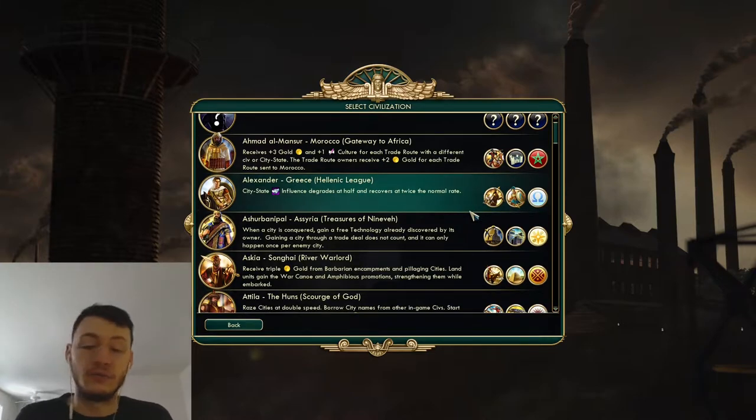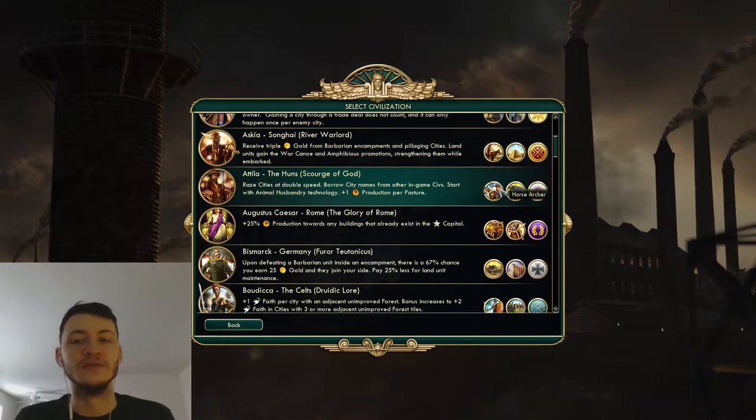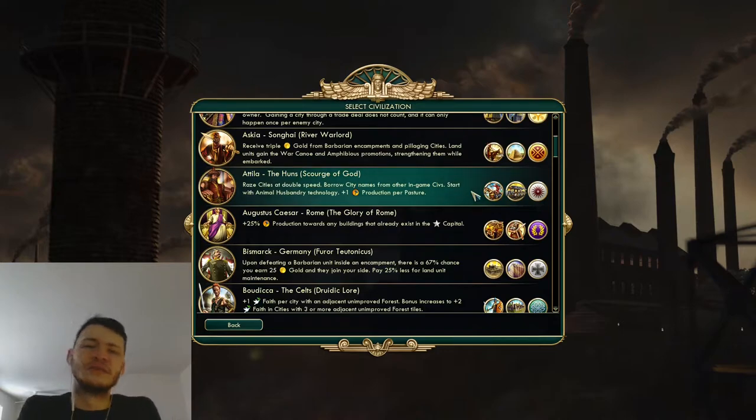What I mean by ancient war civ is you need to be able to, in the first ten turns, start pumping out your unique units or units that can take advantage of your unique ability. Ciri doesn't make the list because the siege tower takes too long. The Huns, though - there are only two civs that are really, really excellent at opening Honor. The Huns is one of them, because their Battering Ram replaces your Spearman at two techs. I think it's the best ancient era unit in the entire game.